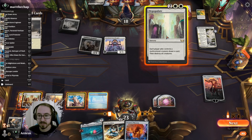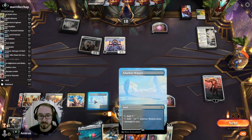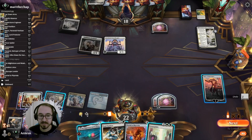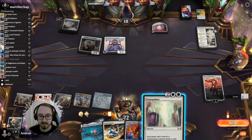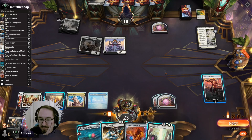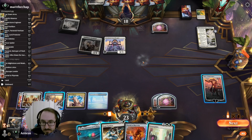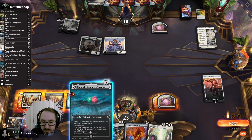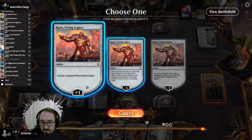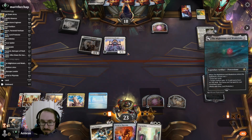Oh I could also use Depopulate — nice! We'll Depopulate. Why is it tapping this way? This has to be white. I think it thinks I want to attack, but I don't want to attack. I just realized I can't use this with the Power Stones. Maybe it's just better to play the Might Stone. Let's just play the Might Stone, then we can Portal to Phyrexia next turn.